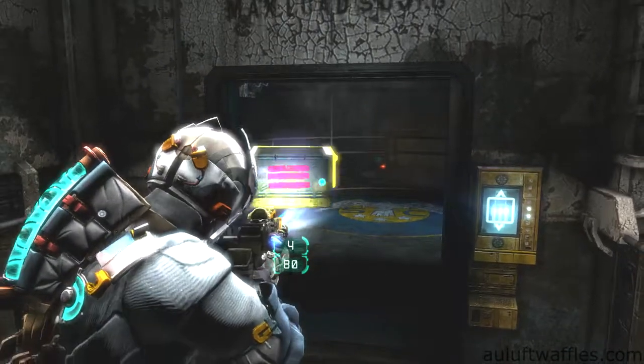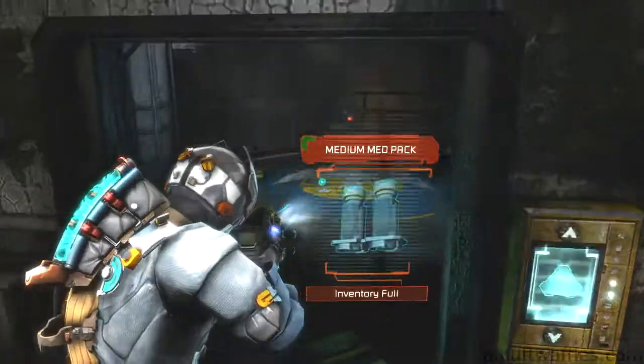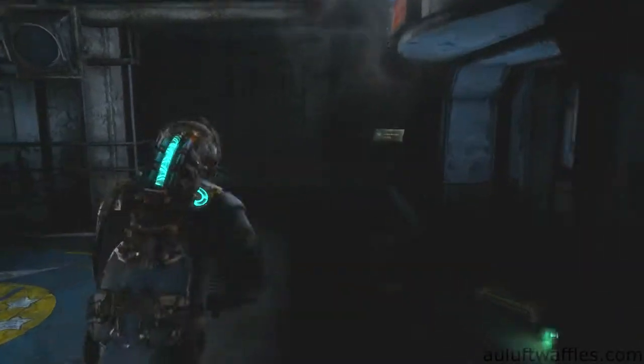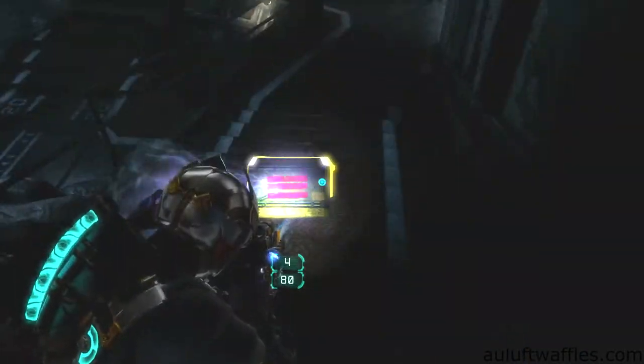After going down the elevator you get into the control station for the train service. You have to clear the cargo, which involves solving a small puzzle where you have to fit together two pieces of cargo so that they compact. Look for any unusual shapes on the side of the cargo pieces that have a counter shape on the other piece of cargo.